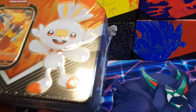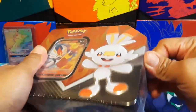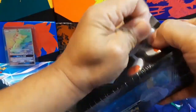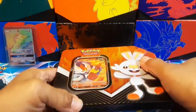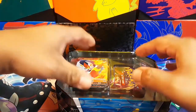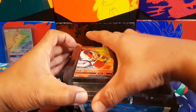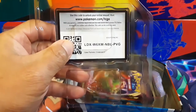I can't remember exactly what packs come in here — of course there's going to be some Sword and Shield. They probably put in a Sun and Moon set; they typically like to do that with these tins. Depending on what packs are in here is going to determine what extra pack I put in. And we get the awesome promo and a code card if you want to grab that.